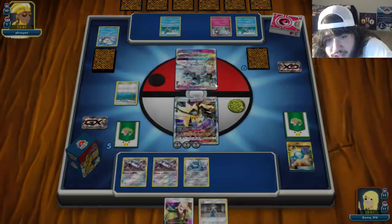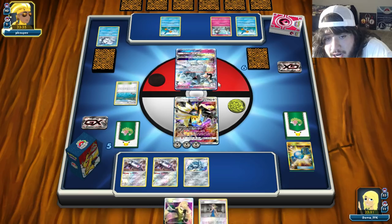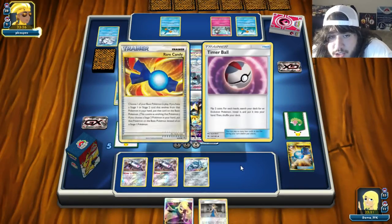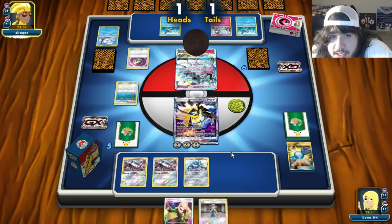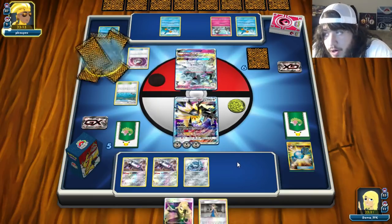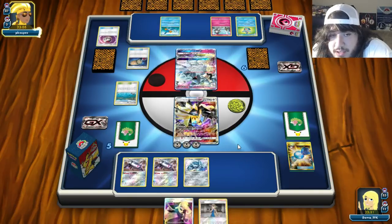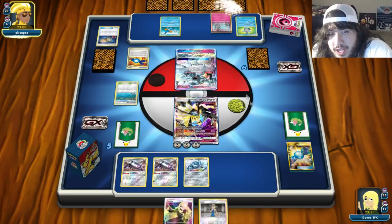Ninetales GX comes down. Does he have Rare Candy, Gardevoir, and energy? Attach, Supernatural GX — then we Power Blast for the knockout or Turn Back Time. There's Recycle and Timer Ball — heads and tails — probably gets him a Gardevoir. Unless he goes for Swampert. He has Rare Candy Gardevoir in hand. There's an Energy Lotto — this is exactly Penny's list. And there's the Rare Candy into Gardevoir.